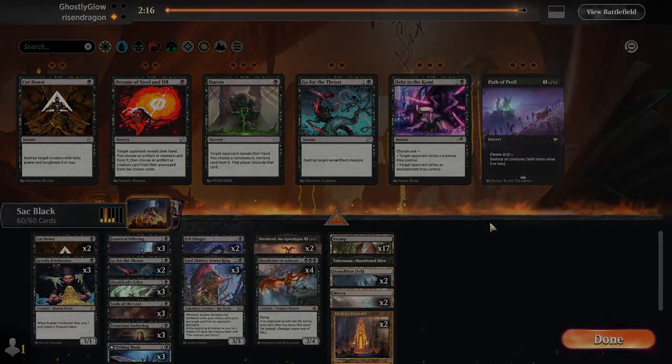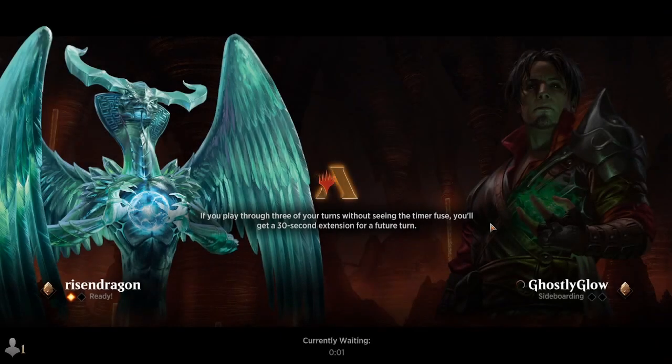Two and two with this build at least. I should have put in Debt to the Commies — dang nabbit.